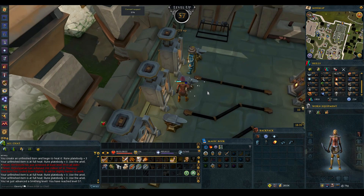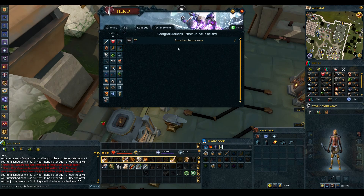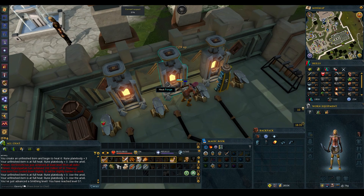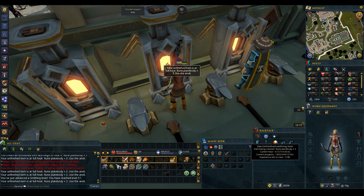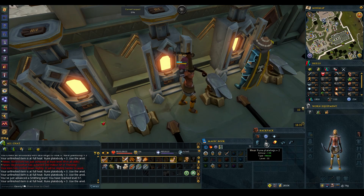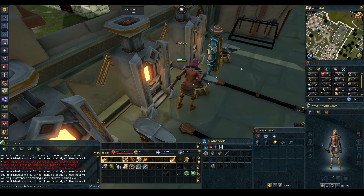I have good news and bad news. Good news is that is 57 smithing, which allows us to have a chance of smelting extra rune bars. From what I understand, I'm supposed to skip the next tier and do rune all the way to 70, so that's a really good unlock. Bad news is I don't have enough bars to upgrade these rune plate legs to plus three, so I'll be stuck with plus two and won't be able to finish the burial set. I'm going to have to go back to mining sooner than I thought.